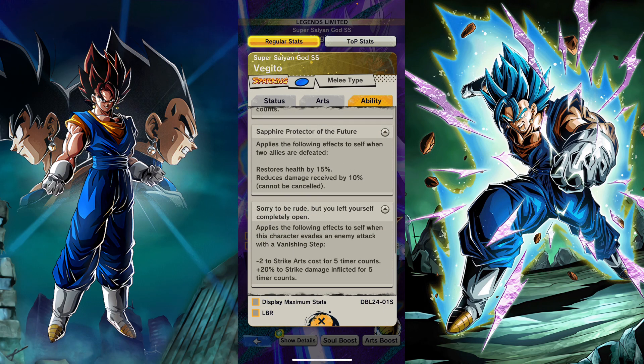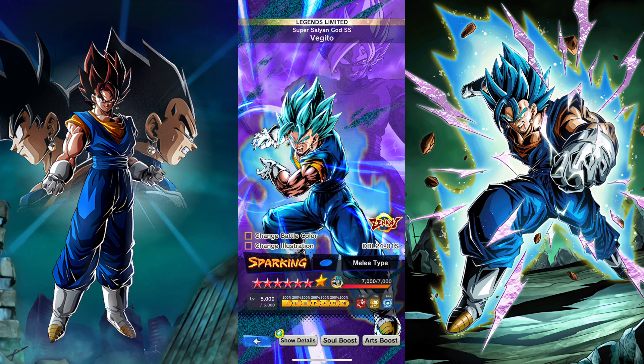His Zenkai abilities aren't the best. It applies upon himself when two allies are defeated — restores health and reduces damage. That's not really that good. He also gets minus two to strike arts cost and 20% more strike damage when you vanish. They could have probably given him more back when he was Zenkai'd. Maybe that was considered good at the time, but now not really.